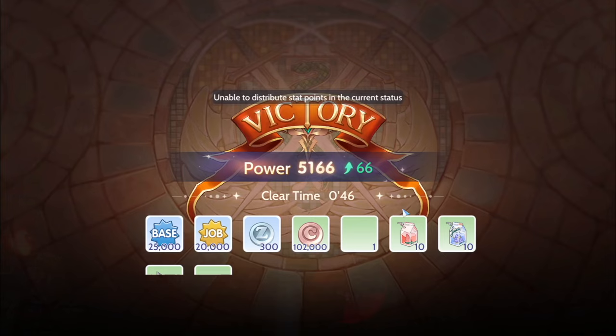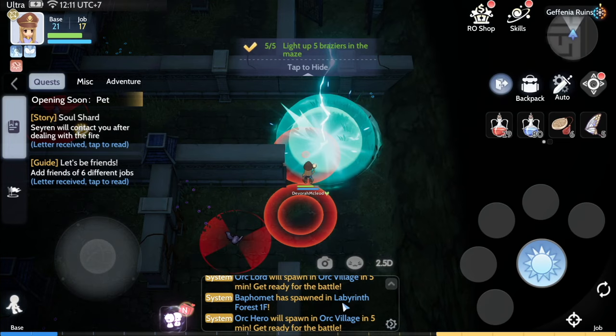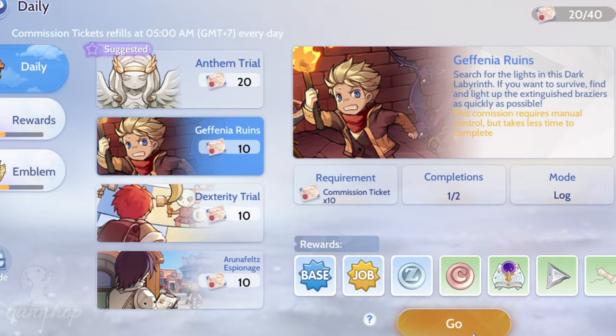When it comes to avoiding familiars, I found it best to stick close to the walls and move fast so as to avoid getting noticed. If a familiar sees you and starts attacking, simply lead it to a lit brazier and it'll immediately perish. Because Geffenia Ruins is such an easy daily, given the speed at which you can complete it and the very low number of commission tickets required — which is 10 — we recommend this to be one of the first few dailies to do when starting a new character.